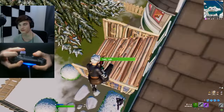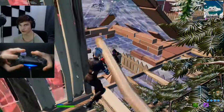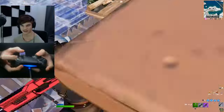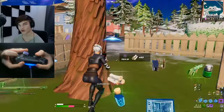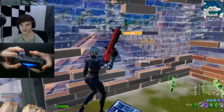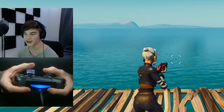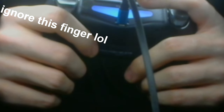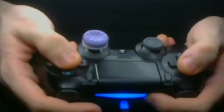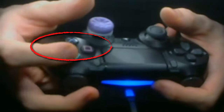Now you know the basics of claw and what claw you want to play. The next question is how do you grip the controller and how do you practice claw? When you play non-claw you have six fingers at the back and press all the face buttons with your thumbs. When you switch to claw you start pressing those buttons with your index finger instead.